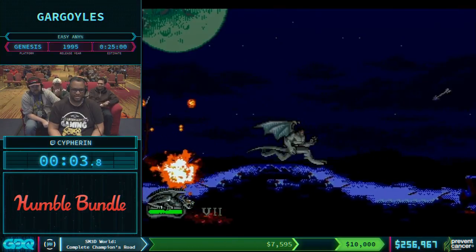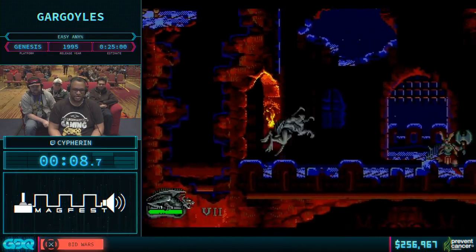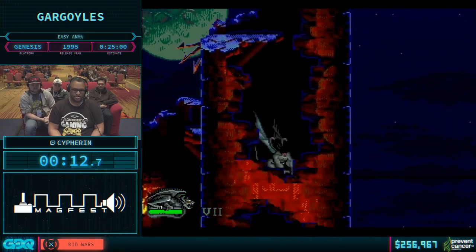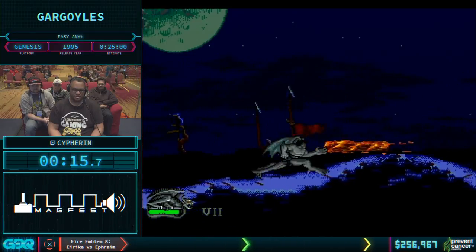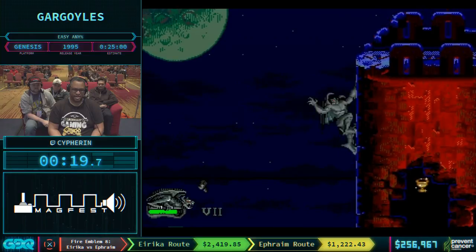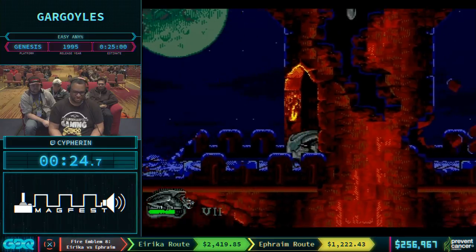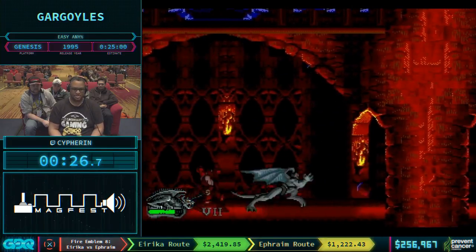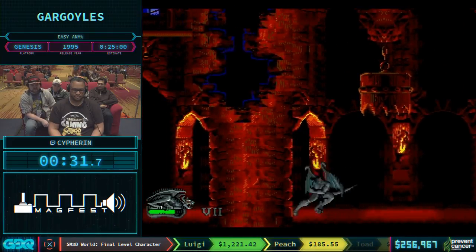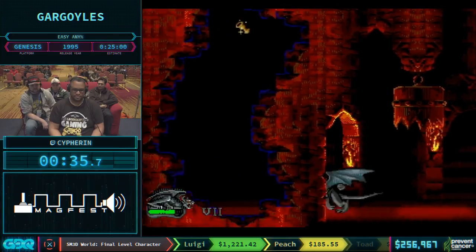There are three main techniques we utilize in this run. The first I dubbed the Juggernaut Run - if you do a short hop or a jump and just have Goliath land on the ground, he can take damage from enemies but won't lose his momentum, so he's able to just continuously run without getting stopped. It essentially gives him a form of armor. You can run without suffering hit stuns, so it doesn't slow you down - just constant momentum with no fear of inertia. It's really, really strong.